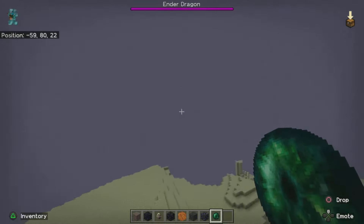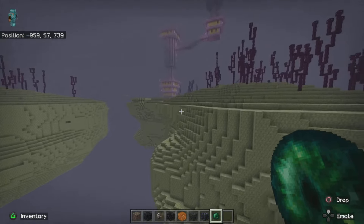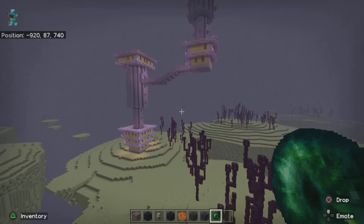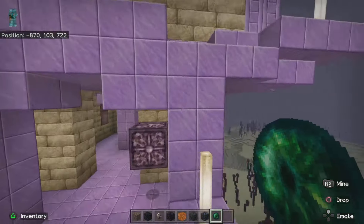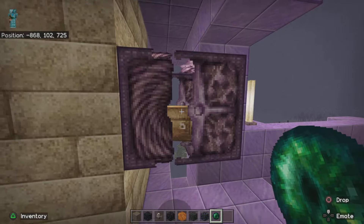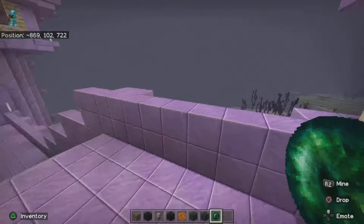I want to go and see what a shulker looks like and then I think we'll call the video an end there. We've found ourselves an end city. These look a bit brighter, a bit more colorful. But what I really care about is what does a shulker look like? Here we go - oh, that actually looks kind of fancy! Hello, look - are you in there? I see you.